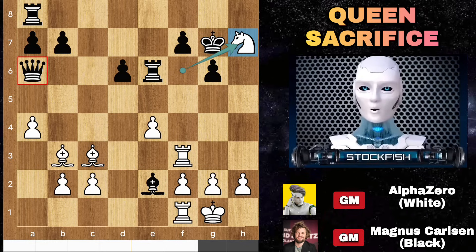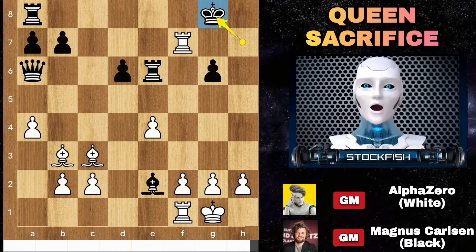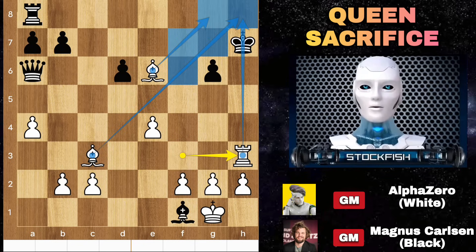Discovered check to the king. If you dare to capture the free knight, let me show you the variation: rook takes check, king g8, bishop takes e6. Black may capture the rook and he will fall into checkmate immediately — rook f3 check, king up, rook h3 check and mate.